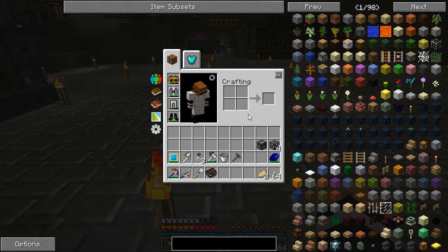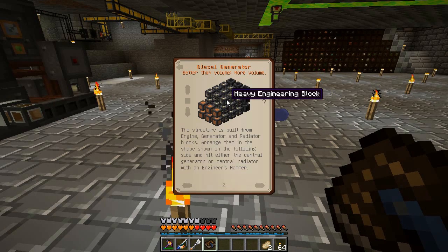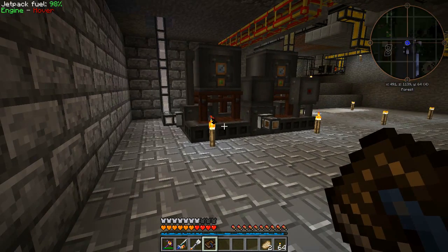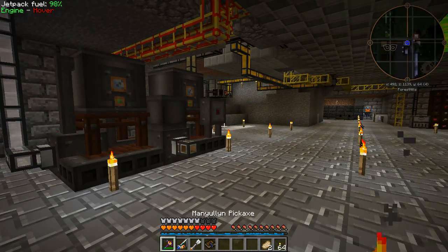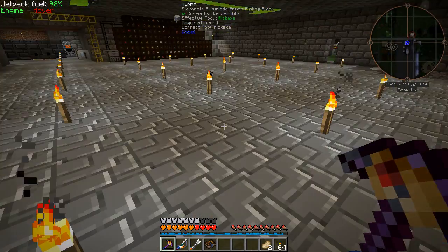We've already got one heavy engineering box, we just need 26. I'm going to run away and make all of these because it's just a bit tedious. I will be back once I've made a bunch of blocks and then we'll look at placing this and turning it on. From there, we'll probably have to reroute a whole bunch of our power and redo some stuff. I'll probably do that this episode as well, because otherwise it's pretty boring just watching me slap this together.